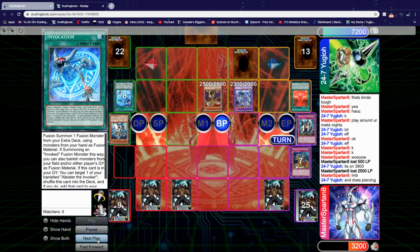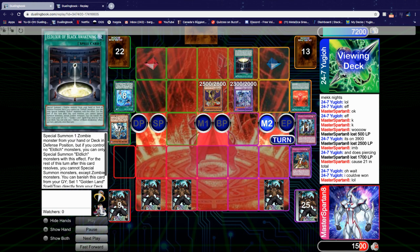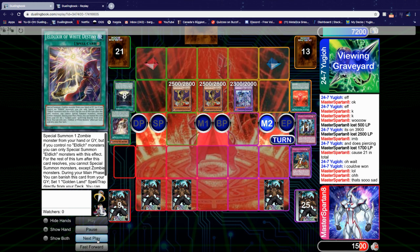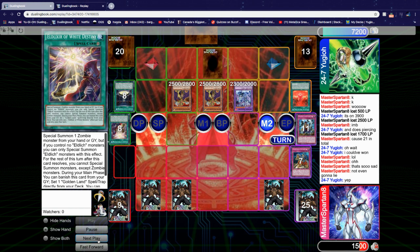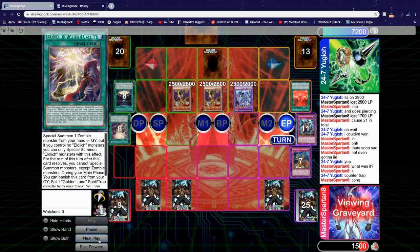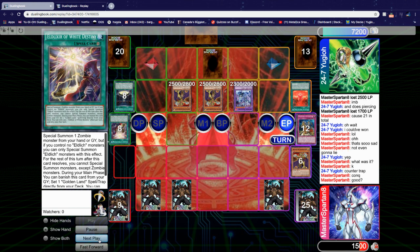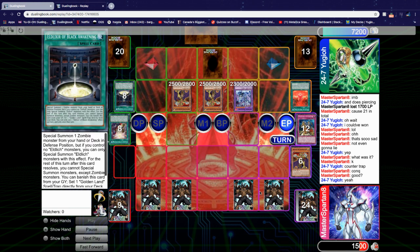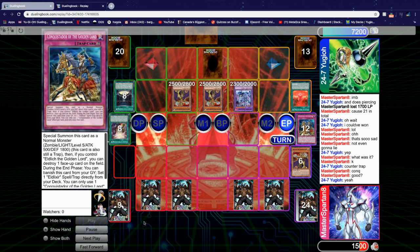I take the extra damage I was supposed to. We realized he actually could have won with Black Awakening to summon another Eldlick, which would have been enough for game — but if he did that, I had White Destiny protecting. He activates White Destiny's effect, setting another Counter Trap. In End Phase, I activate Conquistador's effect to set an Eldlick spell/trap directly from deck — we set Black Awakening. We now have four back row and no cards in hand: two Conquistadors, one Elixir of Black Awakening, and one White Destiny.